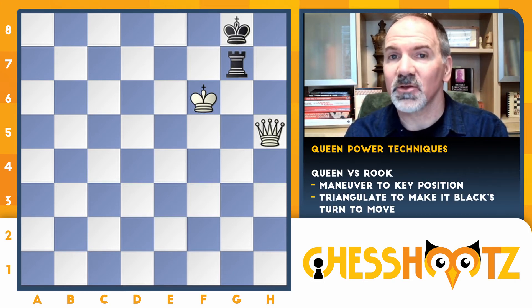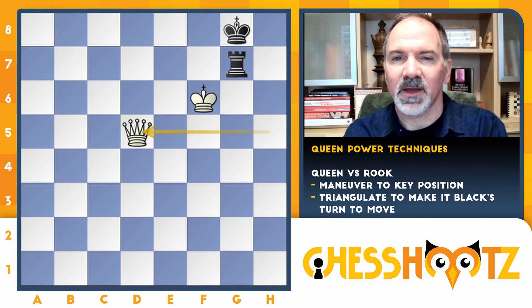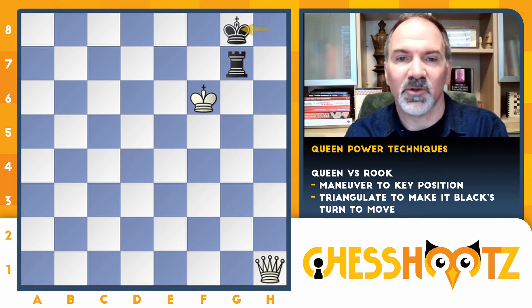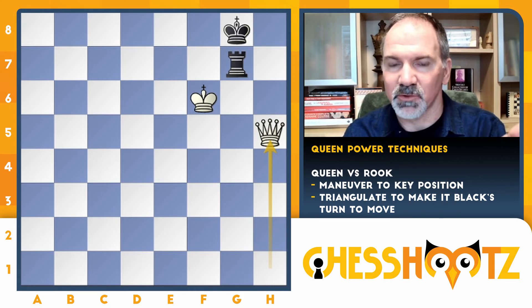We're going to triangulate with the queen — you might be familiar with that expression from king and pawn endgames. The queen comes over with check and there are no good options for the black king, so he heads into the corner, not wanting to get mated by going to f8. Now check — if the rook blocks, it would be mate in the corner at a8. So the king runs over and the queen comes back to the same square. Exact same position, but now it's black's move.